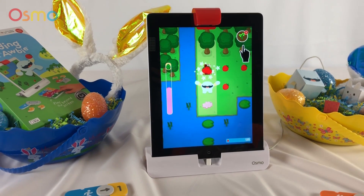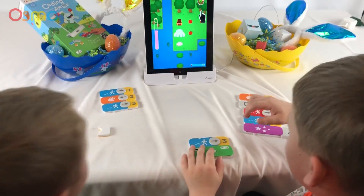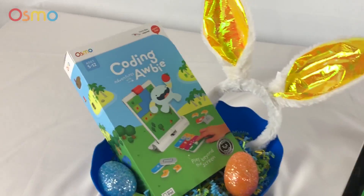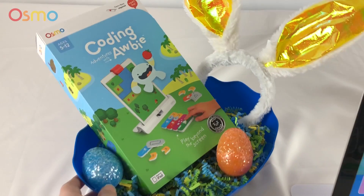Up. Up. Up. Awesome. Yay. Oh, look at all the strawberries you got. You got ten points. How awesome. You can get this yourself too. You can ask your parents to buy it for you. And it's 30% off right now for spring. So you can get it in your Easter baskets too.